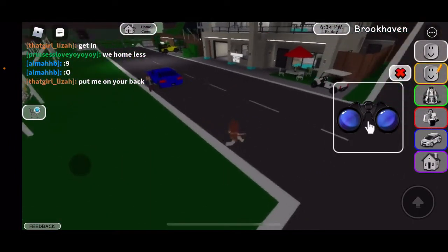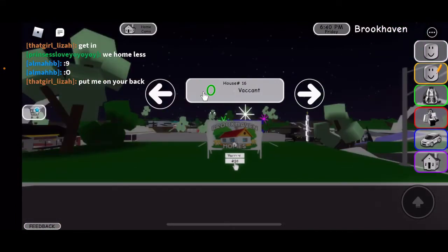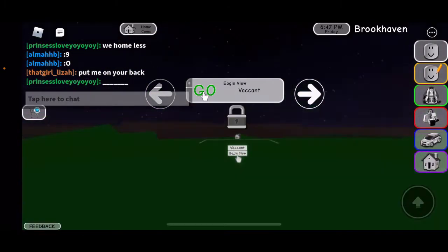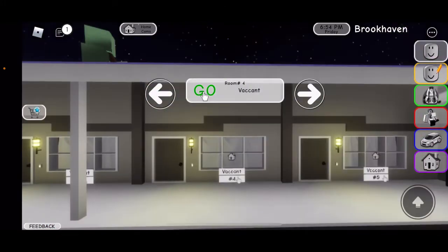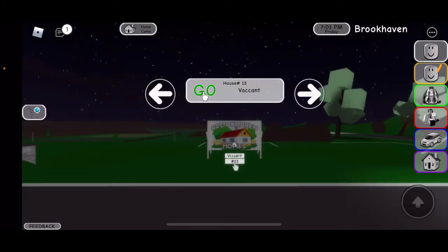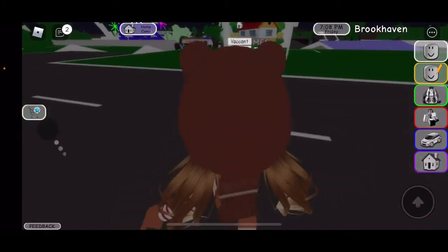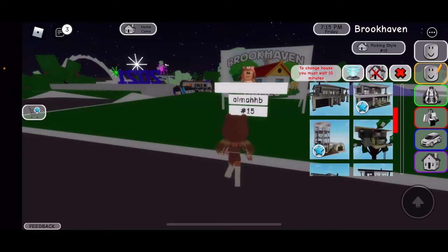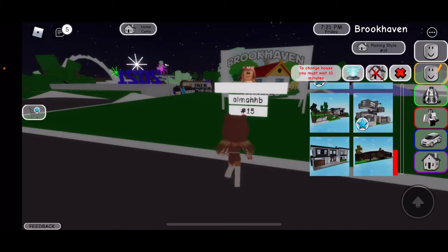If you go to House and press the binoculars, you can pick one of your houses. Let's go for number 1501 — let's see if it's taken. Let's actually go for 15, press go, press thumbs up, and you can pick a house. You don't need a starter unless you have premium, so let's go ahead and pick.